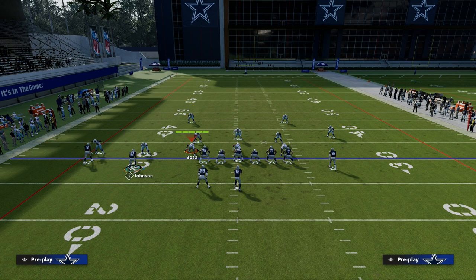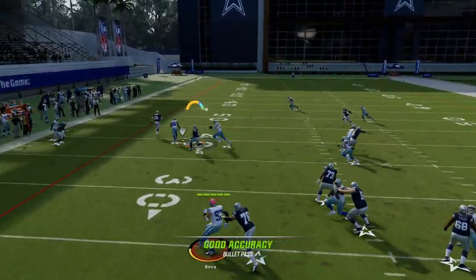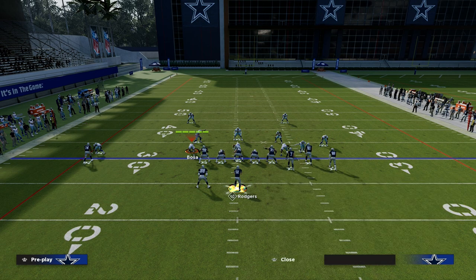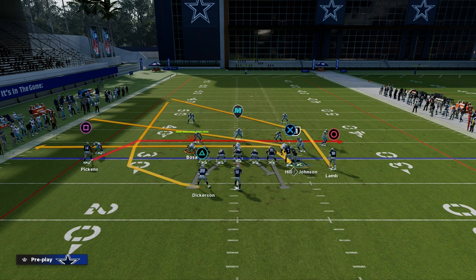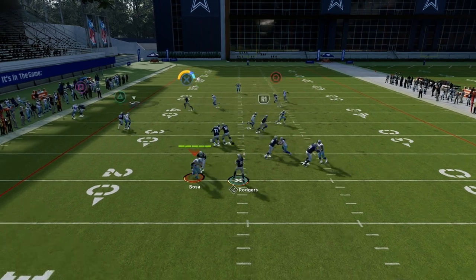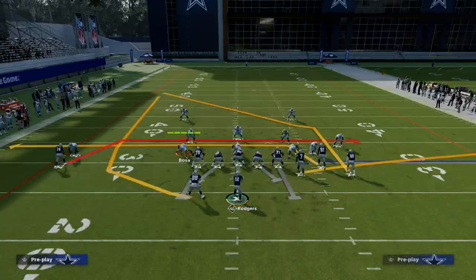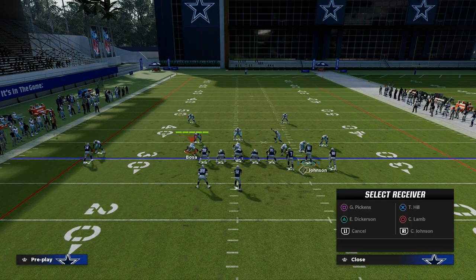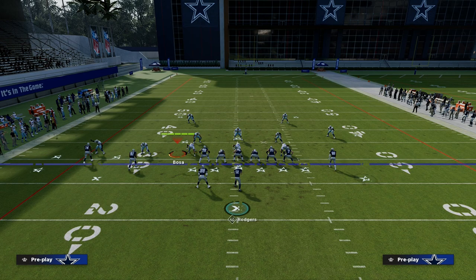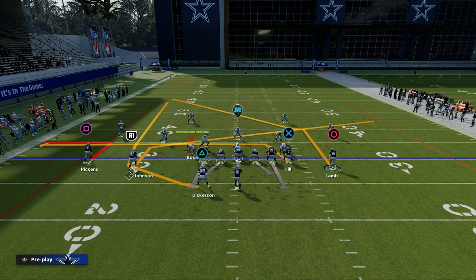Tight end animations can be a little wonky, so by putting him on a five yard in it's more like a speed in. You can also do a slant to the tight end and a drag — late into the play that tight end will come open, almost like a crossing route. These crossers are really the beauty of the mesh concept — that's the whole entire key piece of mesh. The post route is essentially going to give them trouble if they overcommit to your mesh routes.